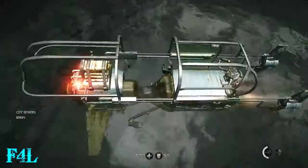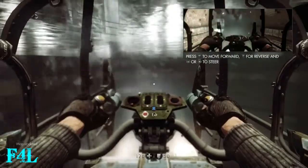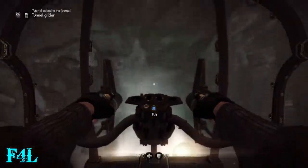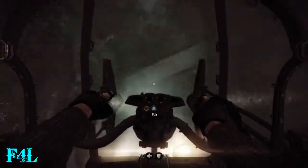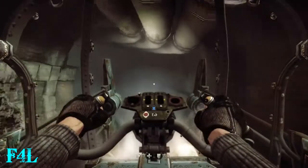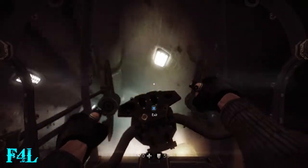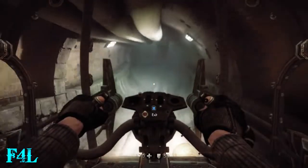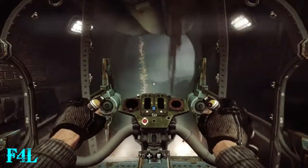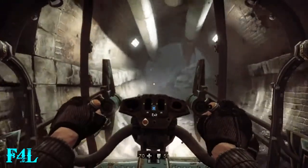You really don't need the armor until about halfway through this mission when you get to the point where you need to steal the train. The first part, if you do it stealth, you don't really need to worry about having armor. It's when you need to open the door where the heavy with the turret gun comes out that you want to have a good amount of armor and full health at the same time.